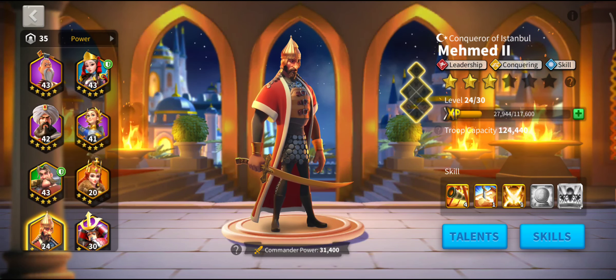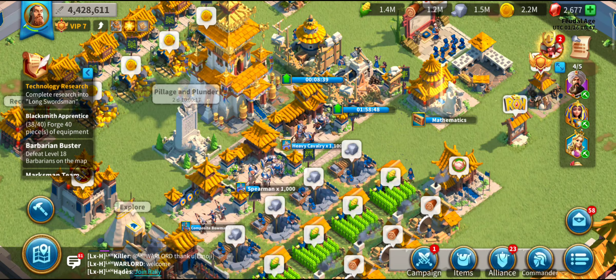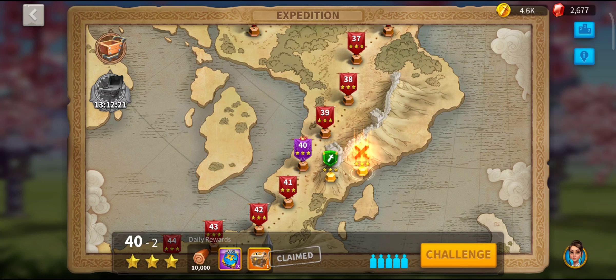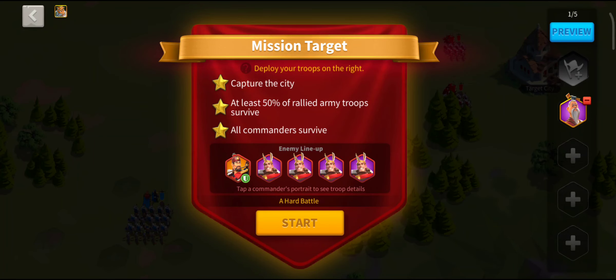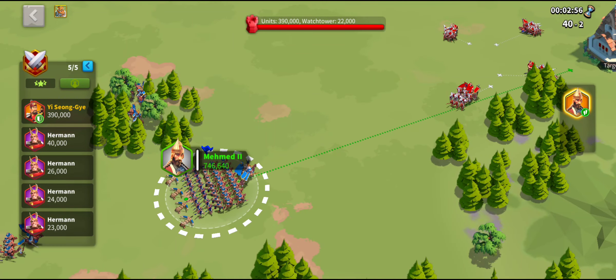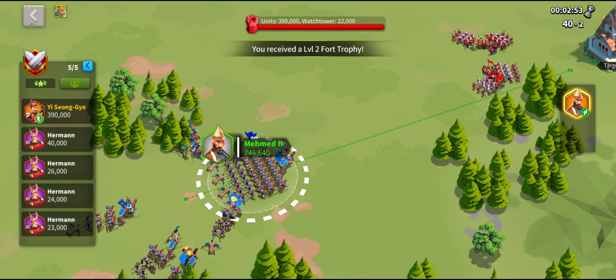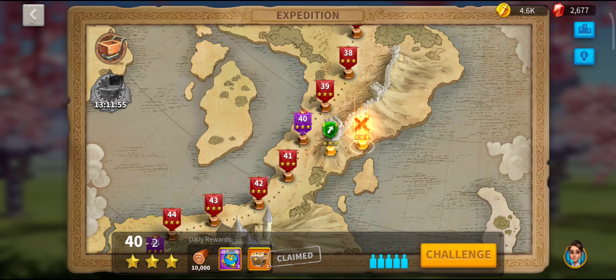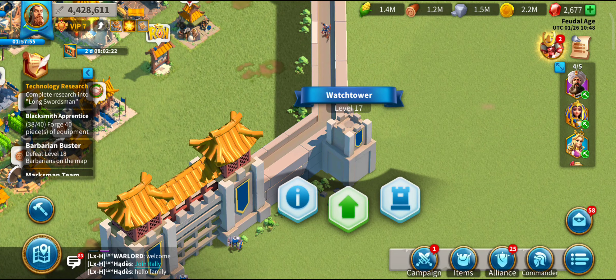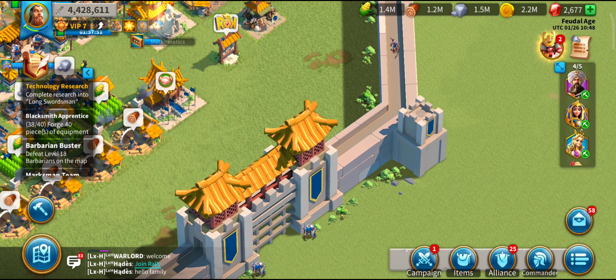The bonus levels in Expedition are often confused as a test of commanders, but they're really different. Level 40-2, for example, is more a test of your castle — the march coming in is 746,000, because your castle capacity is 750,000. The other bonus level is more a test of your watchtowers and garrison lead, which early game should always be Sun Tzu.